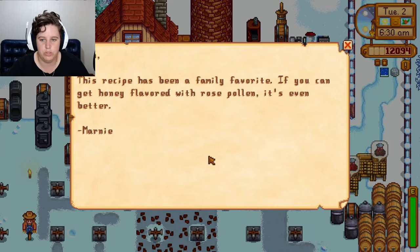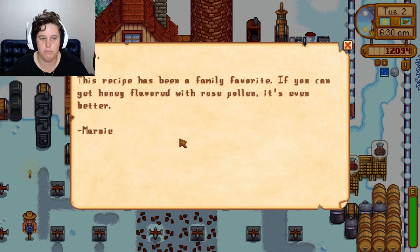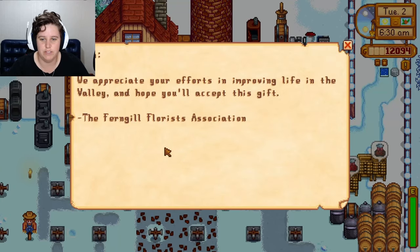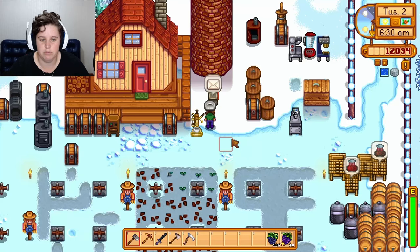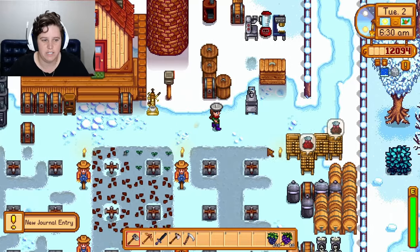I recently installed a UI mod and there's a bug going on with some of my recipes where I'm not actually getting the recipes. This one has come up in the mail a few times — wood chipper from Robin, catch a squid from Willy. I can do that.